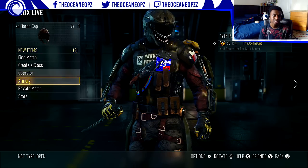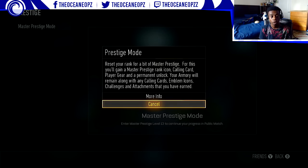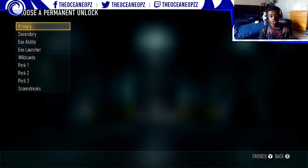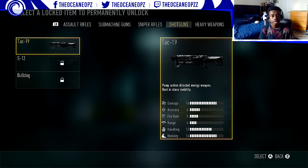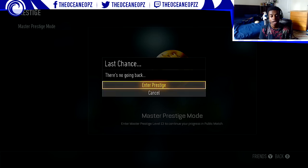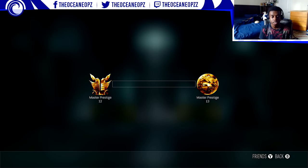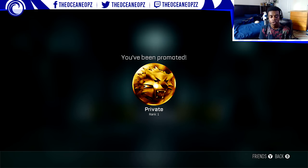I think it's time — Master Prestige 13, let's go! Use? Yes, I'm sure. Choose a permanent unlock. I basically have every unlock I want in this game. XMGs are getting unlocked — entering prestige mode. Prestige mode has been entered!